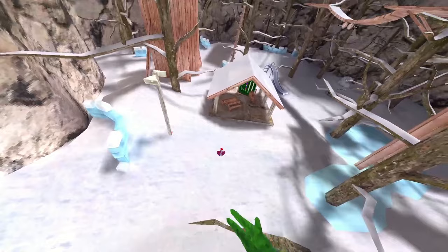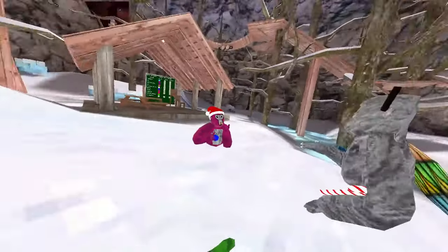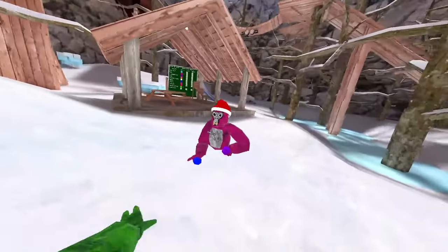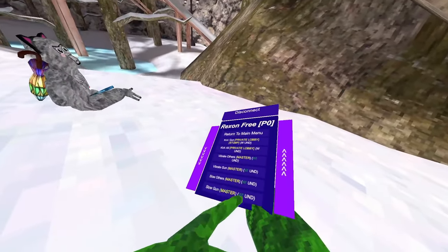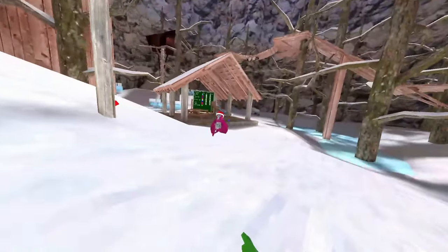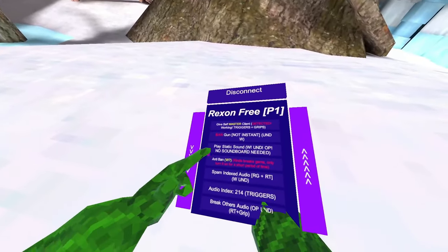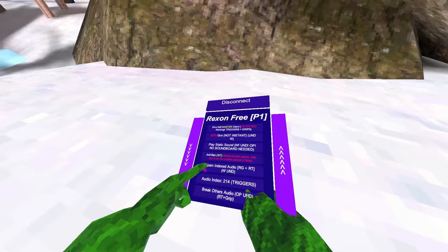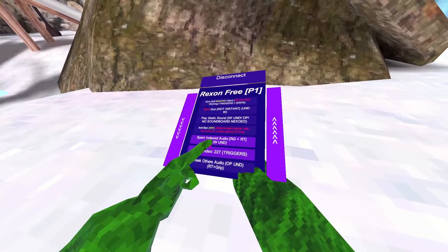Slow others — server-sided. Hey, can you move around real quick? I'm gonna set it to day. Wait, could you guys move around? So you see slow all — yeah, he can't really move, you see that. Vibrate mods vibrates their controllers. Band gun: it does work, I've tested it — it's not instant, you shoot it at them and they should get banned eventually. Play static sound is kind of bad but if you don't have a soundboard I guess. Spam index audio plays audio down here — right trigger and grip plays that audio, and you can change which audio is on trigger.